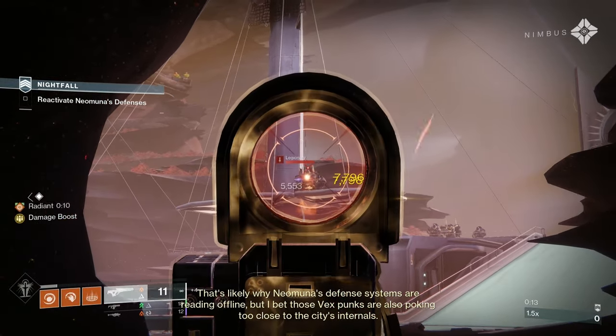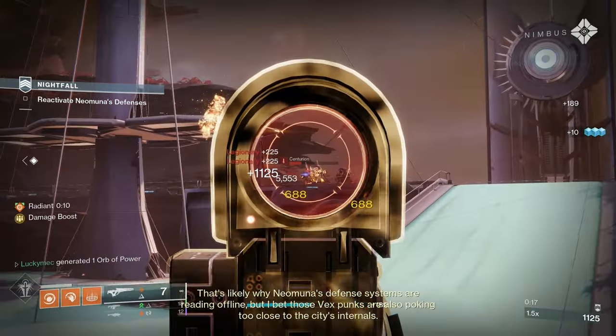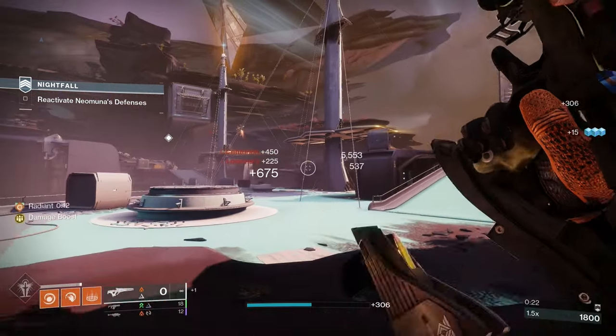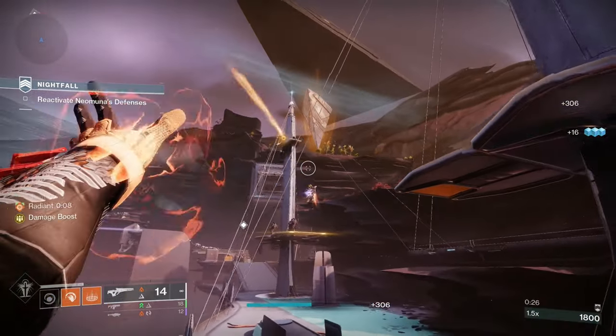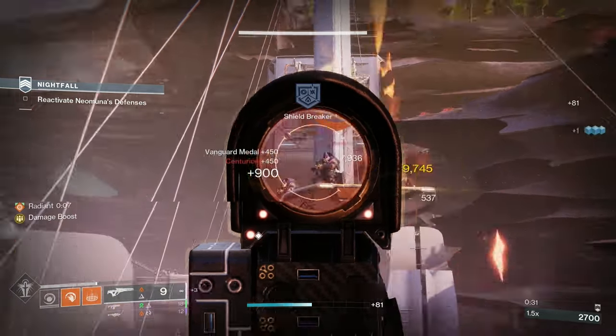As we mentioned, finishers give you restoration x2, so our ultimate goal is to finish a target before starting every encounter. However, that can be tricky at times, so if you need to, kill with your melee to gain restoration, and then finish a target when you have the chance to bump it up to restoration x2. And now that you have your healing, you want to keep it up, and we do so by killing with our solar weapons and abilities.